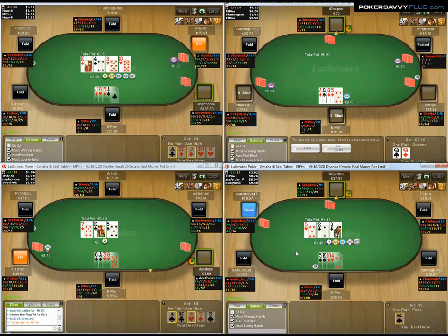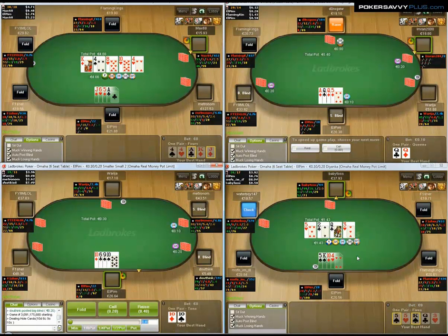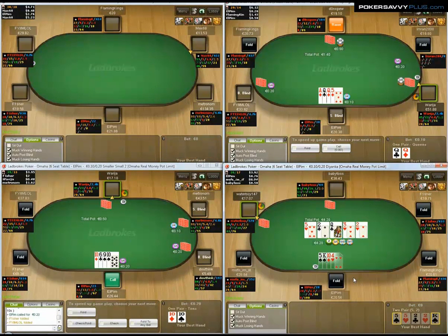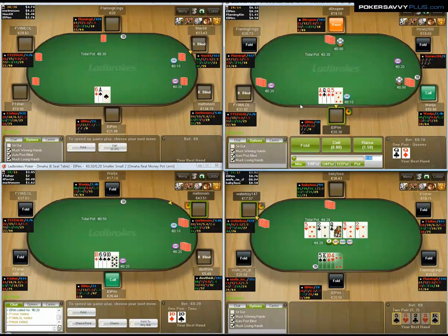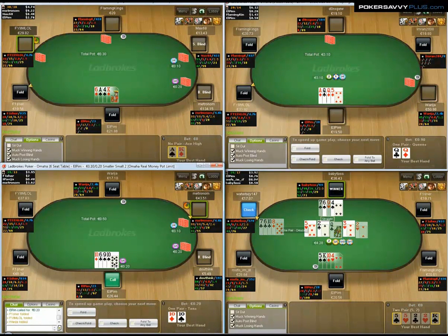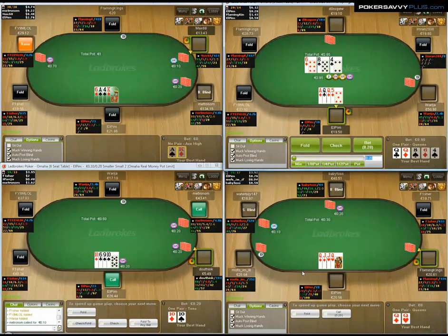The rest of the table's fairly taggy — no one overly aggressive and no one really three-betting too much. But we'll see how that table pans out; it looks fairly interesting. This bottom left table I've just limped with a classic limp-able hand. Maybe hit a set of tens, but we've also got some straight value there as well.